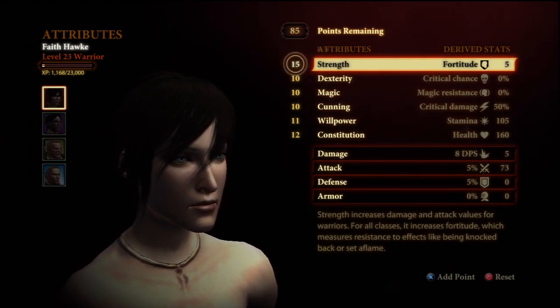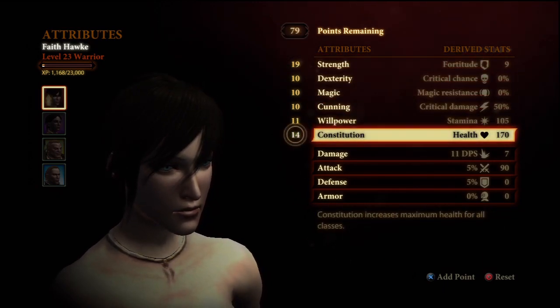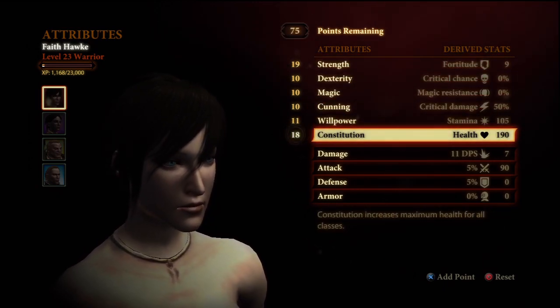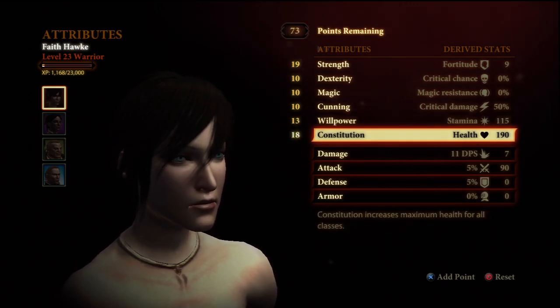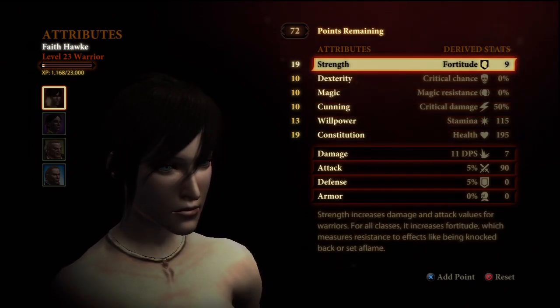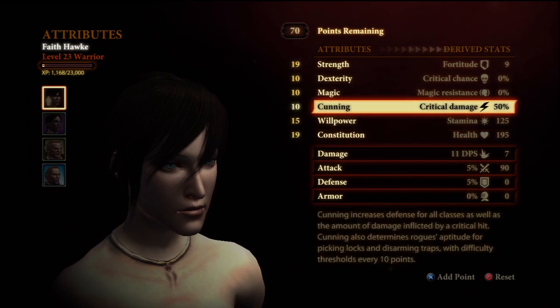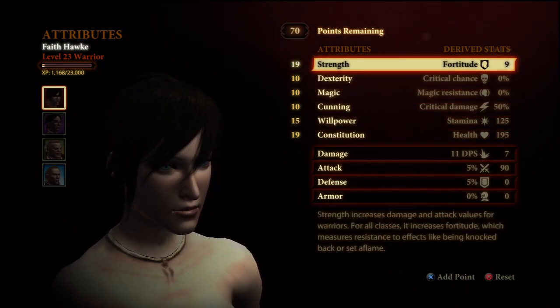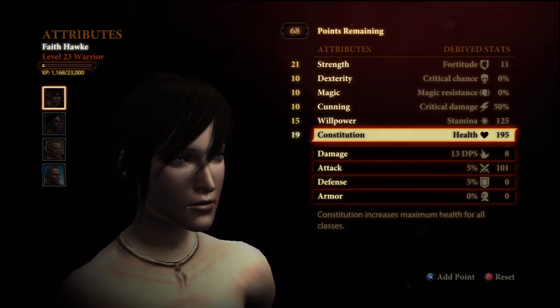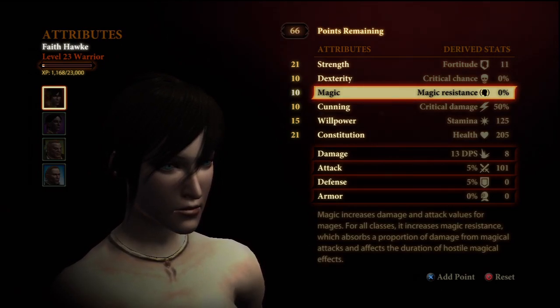At level 2, you're going to go to 16 strength. At level 3, you're going to go to 19 strength. At level 4, you're going to go to 15 constitution. At level 5, you're going to go to 18 constitution. At level 6, you're going to get 2 willpower and 1 constitution — this takes care of the requirements to wear the blood dragon armor. At level 7, we're going to buff constitution 2 more points and put strength up to 20. At level 8, we're going to go to 21 strength and 21 constitution, which handles all requirements for the armor in Act 1.